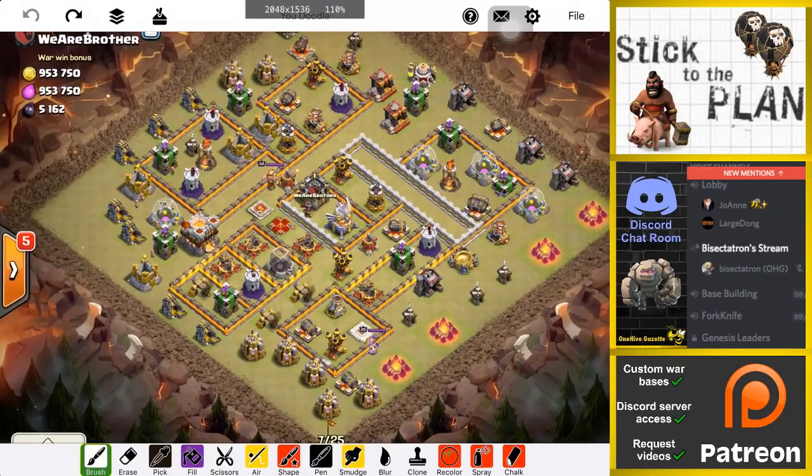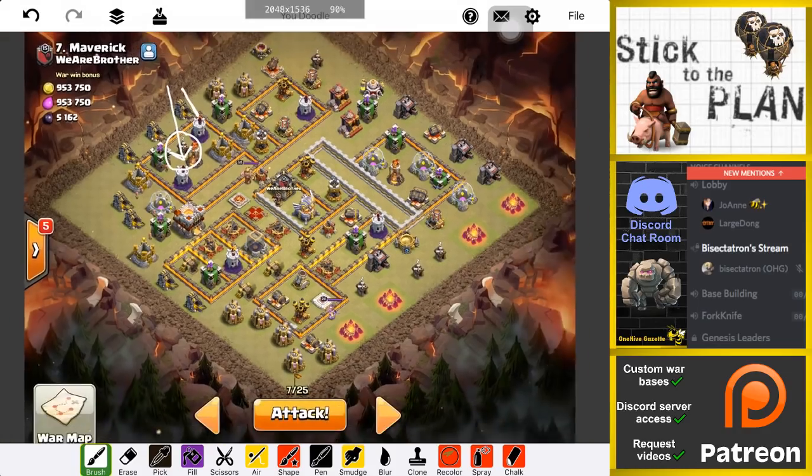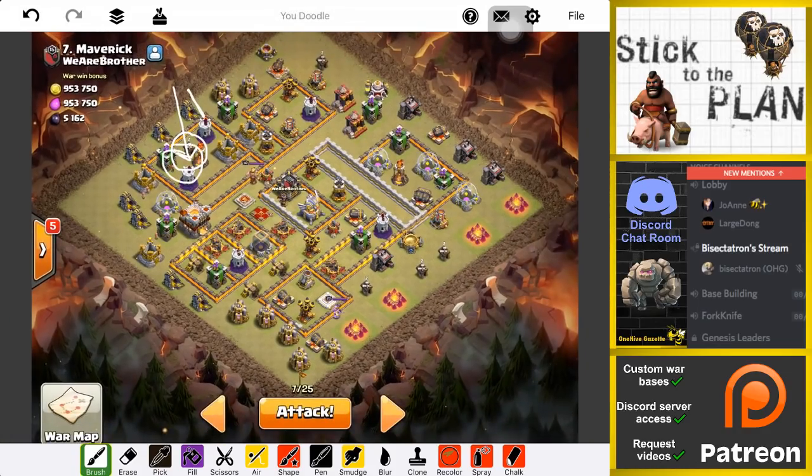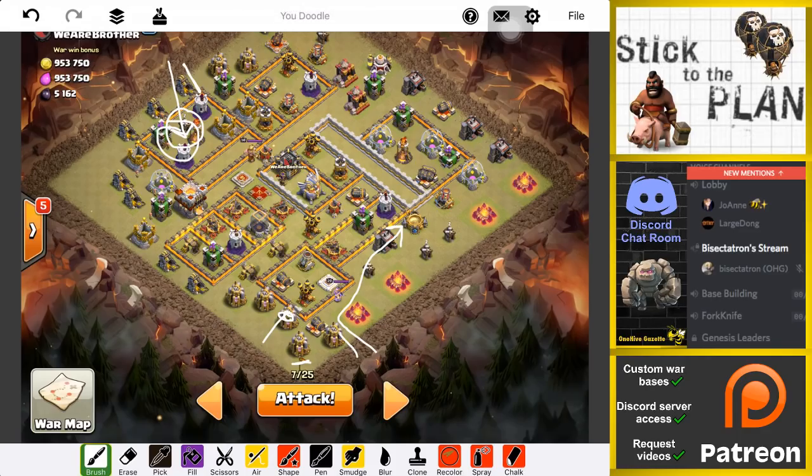The idea is to drop the blimp with just a haste — I think they do enough damage to not need a rage there. That should lure out any air-targeting CC troops like a Baby Dragon. I might sprinkle in a few balloons behind to help with that Wizard Tower. I'll go for a later deployment so they target those three buildings as the priority. For my heroes, I'm going to anchor a minion here to bring whatever CC troops come out, drop the King, a Giant Wizard to take this building out, then the Queen, and have them walk this direction. That way, if there's a hound in the CC, it won't get lured out by the heroes.